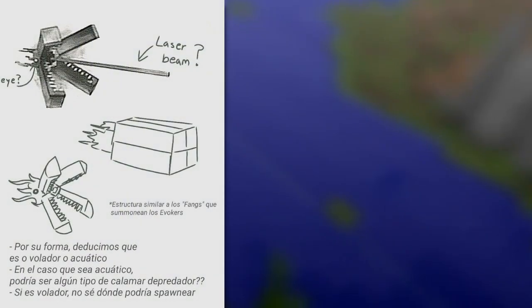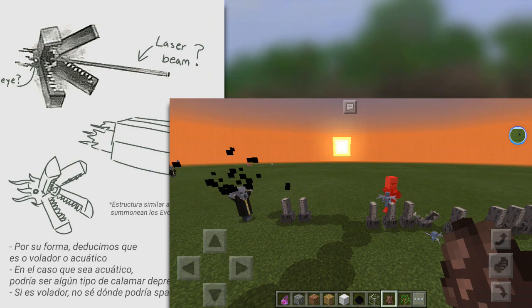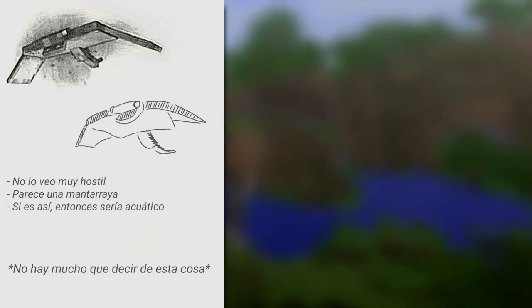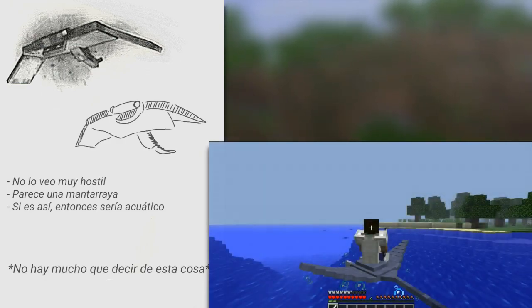As you can see, for the first mob, the mouth looks similar to the fangs that the evokers zoom on. There's a possibility that this mob will be either aquatic or a flying mob and may be hostile towards you. Option B is obviously a manta ray — it's most likely a neutral mob and if implemented, could possibly be tameable and rideable. That would be neat, actually.